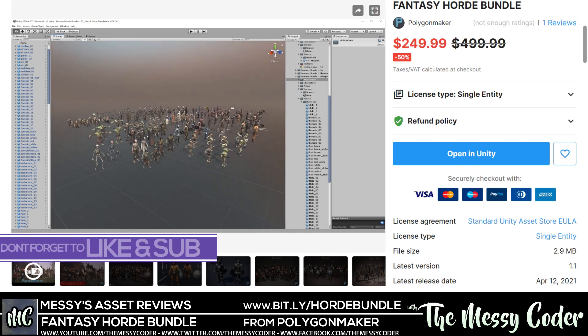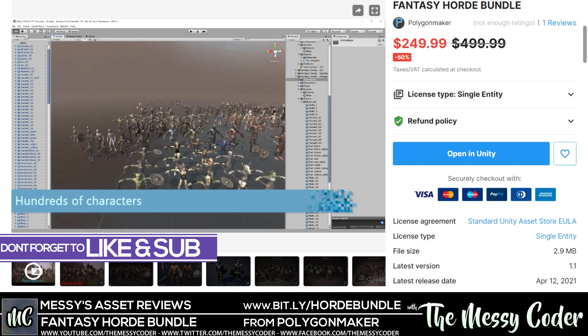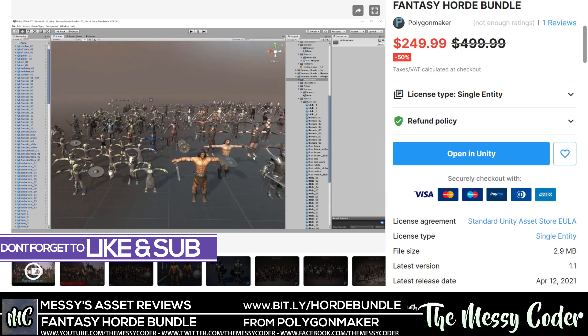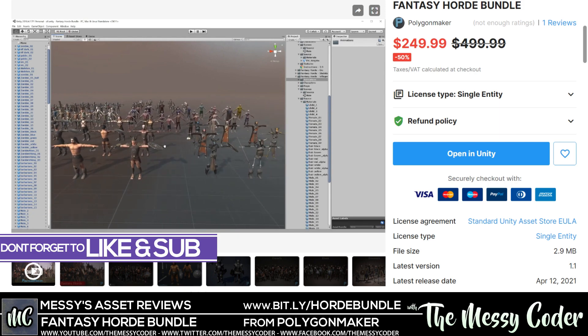Hello my beautiful Batchers, back again with another Asset Store review. This time it is the Fantasy Horde Bundle Pack from Polygon Maker over in the Unity Asset Store. Normally $500, down to $249.99.